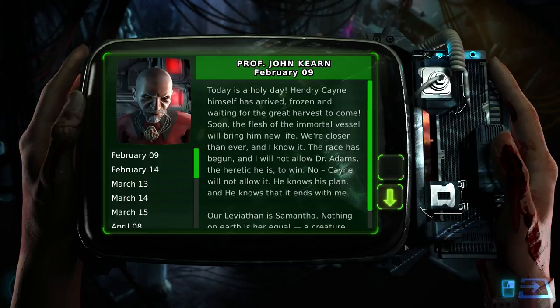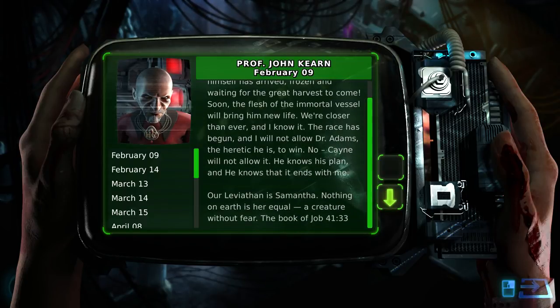Professor John Cairn, February 9th. 'Today is a holy day. Hendry Cain himself has arrived, frozen and waiting for the great harvest to come. Soon the flesh of the immortal vessel will bring him new life. We're closer than ever, and I know it. The race has begun, and I will not allow Dr. Adams, the heretic he is, to win. Cain will not allow it. He knows his plan, and he knows that it ends with me. Our Leviathan is Samantha. Nothing on earth is her equal. A creature without fear. The book of Job 41:33.'